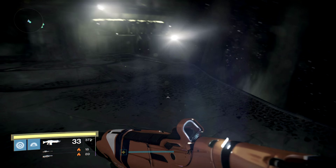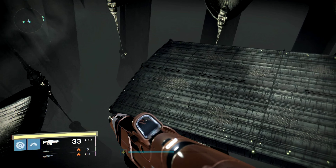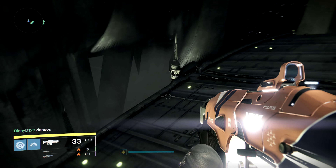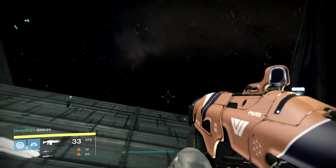Once you've reached the platform, a ship will spawn on the right side of it as soon as you get there. You can let that ship pass and wait for the next one. Once you're on that ship, the next one will spawn right in front of you.